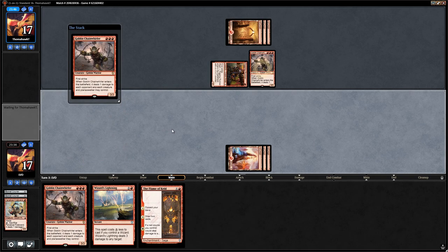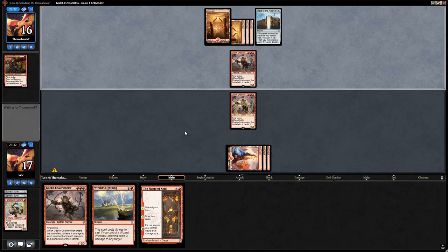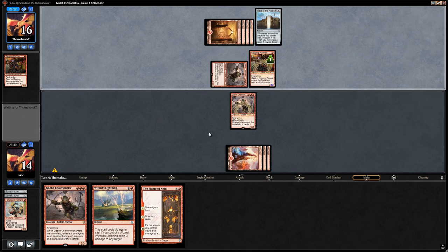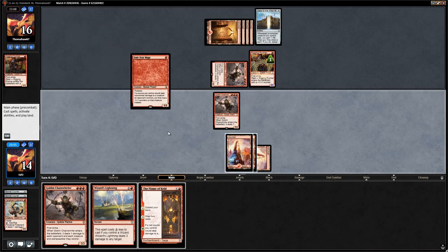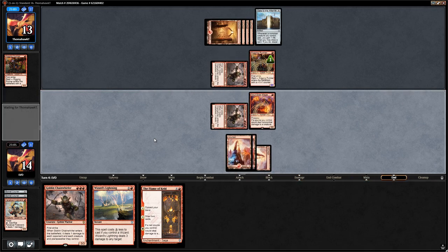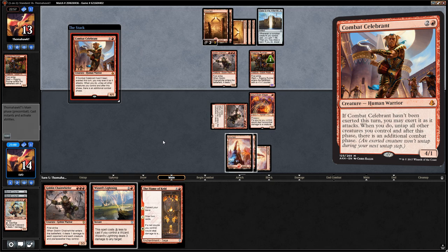Flame of Keld is a nice follow-up once we empty our hand. Four mana and Gate to the Afterlife — so this is the Goblin Gift deck. We take three. Rigging Runner with Raid as the follow-up. We could play Soulscar Mage plus Wizard's Lightning, which sets up our Chainwirler better since the opponent's creatures will get minus one/minus one counters. Colossal Dreadmaw is going to die to our Chainwirler anyway.